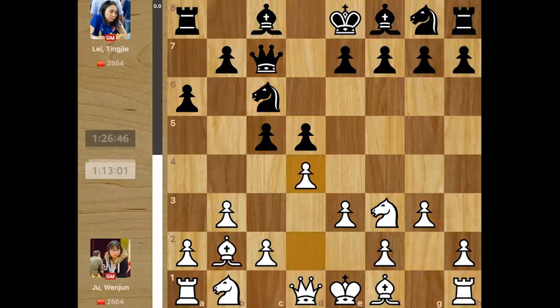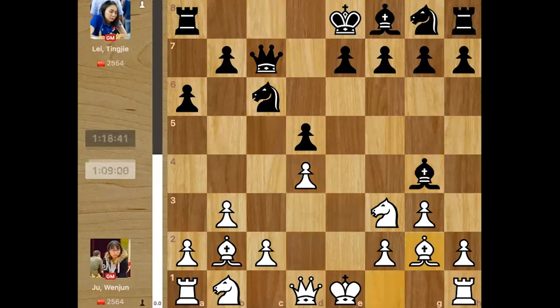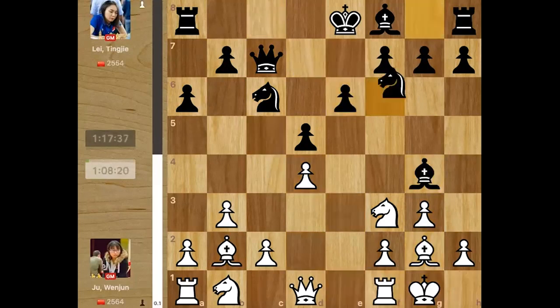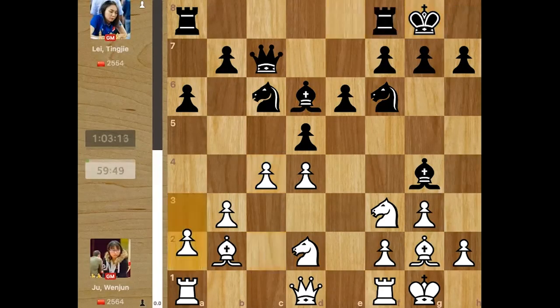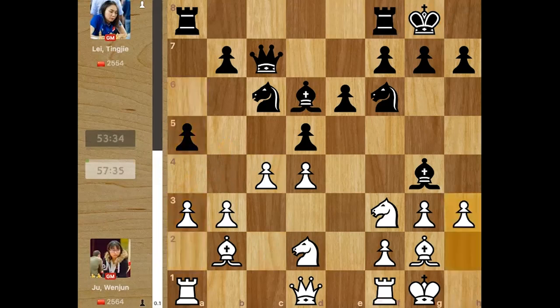d5, e3, c5, b3 and she gets a very playable position, outsmarting and avoiding the preparation of Litanji. Juan Jun castles, and after knight f6, d2, bishop d6, c4 it looks very comfortable for white with those center pawns and good center control. Castles, and a3 — if given the chance she would play b4, c5, and launch a pawn storm supported by pieces. Litanji plays a5, just stopping b4 for now.